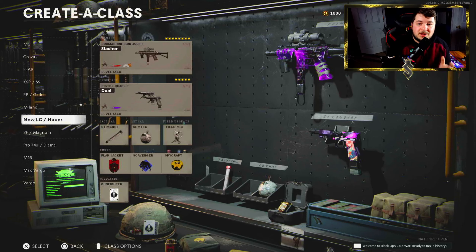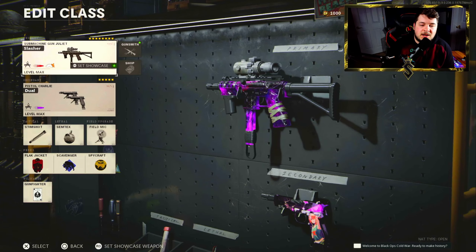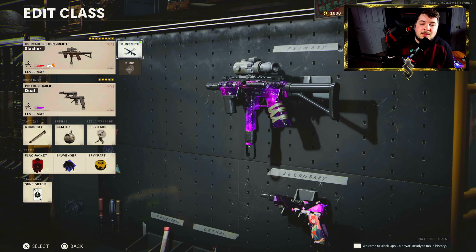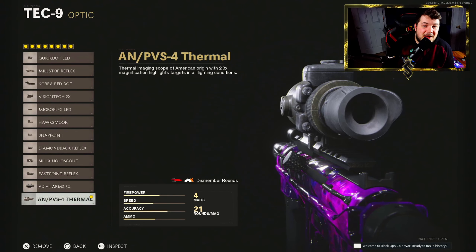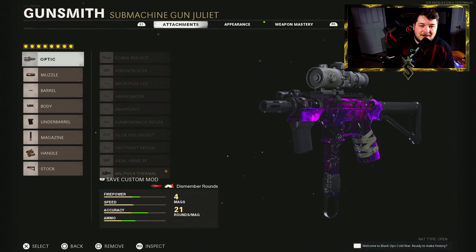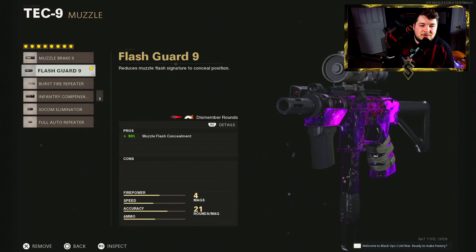I did end up running a single Magnum with a suppressor on it — I don't think I really used it at all. The class setup is going to be for the Tech 9. I did say it was going to be a melee weapon but you guys can see where this is going. It has a thermal on it. Now that's not the bad part to be honest, but the thermal is not exactly ideal on an SMG. For the muzzle we're going with the flash guard.